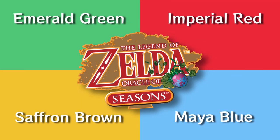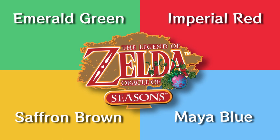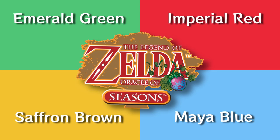Oracle of Seasons is a foursome. Each of the colors is based on the logos that appear when you switch seasons. So spring is emerald green, summer is imperial red, fall is saffron brown, and winter is Maya blue.